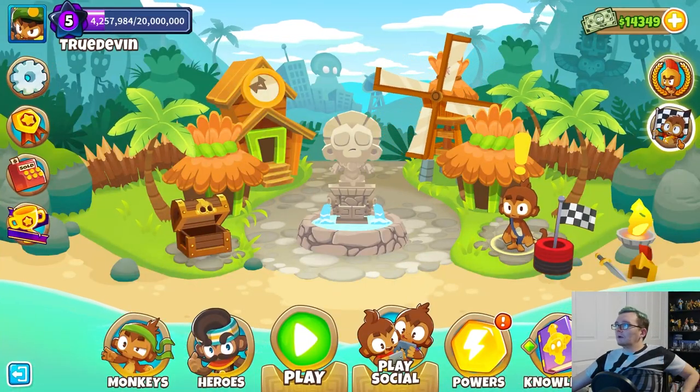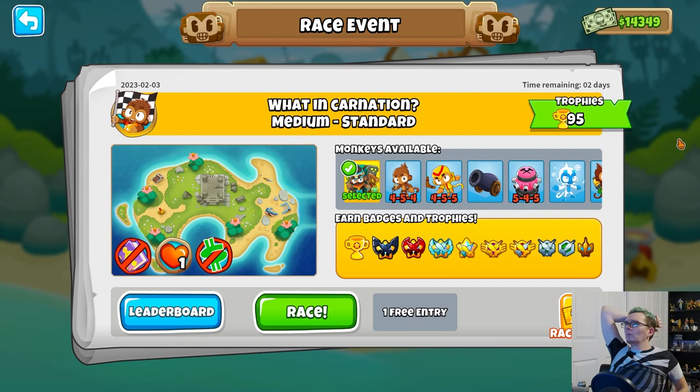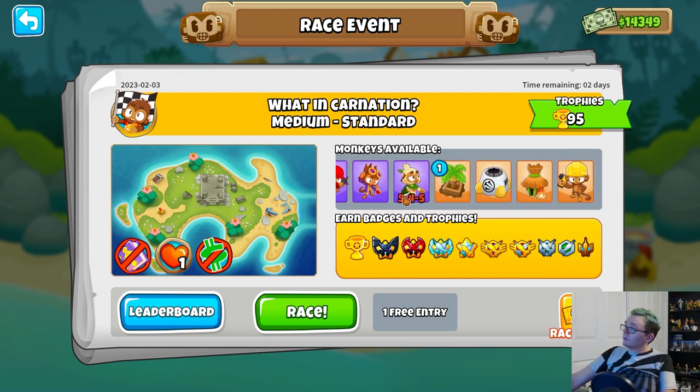Now we're going to attempt the race event. The race event is called 'What Incarnation?' - Medium difficulty. There is no selling, no Monkey Knowledge, and there is only one life. I do not like doing games where you literally have one life. When it comes to race events, I actually like trying to not lose any lives, which usually means horrible times.